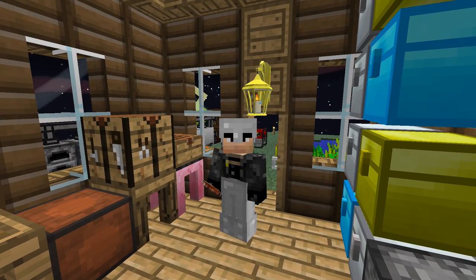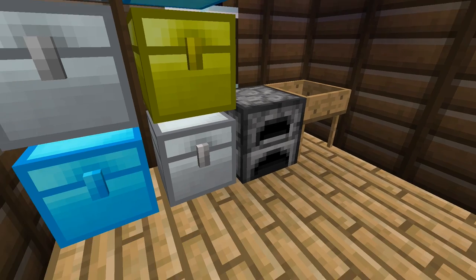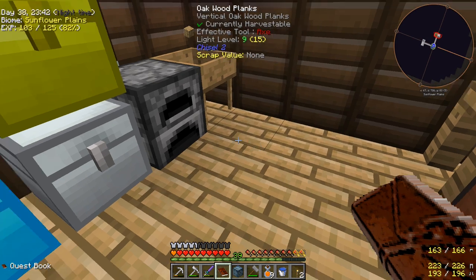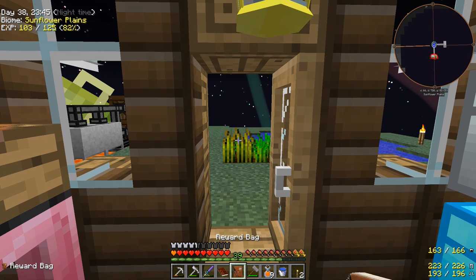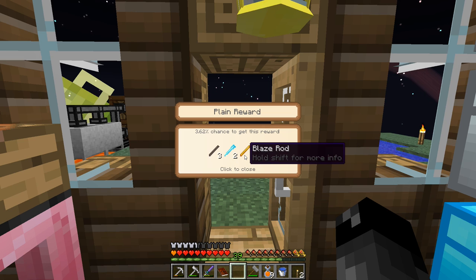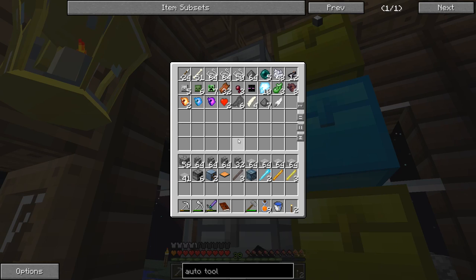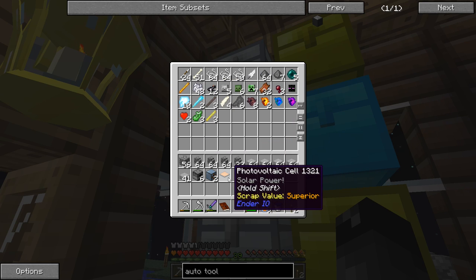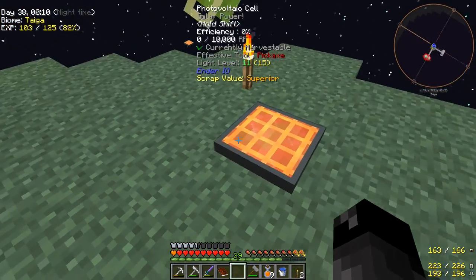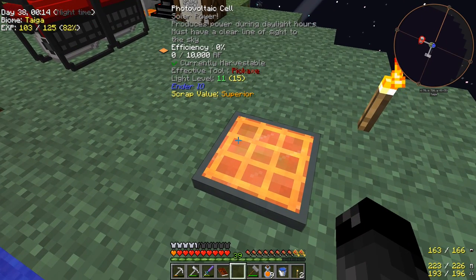We just got done with the autonomous activators quest and here are our two autonomous activators. That gave us a Photovoltaic Cell — I think that's an Ender IO item — another Chance Cube, and a reward bag. Let's claim that. The reward bag gave us some more monster drops — not the best but not bad, I won't complain.